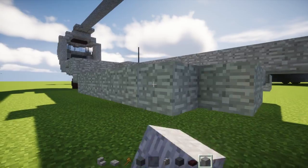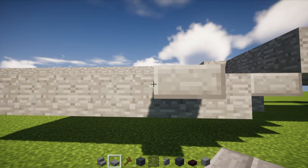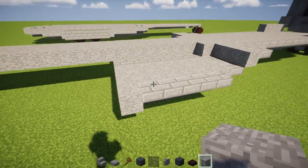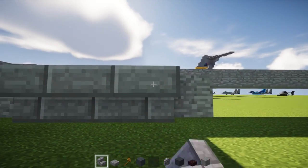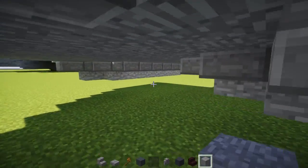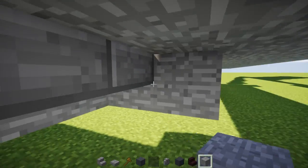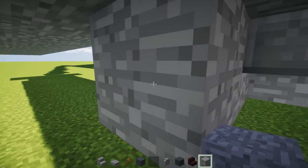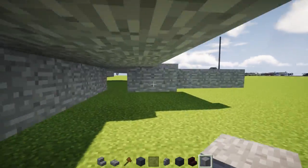On the side, skip this stone block, add two stone brick slabs, three stone brick stairs, and a stone block — same thing on the other side. Then go under here where this stone brick slab is and make it two stone blocks wide towards the inside — same thing on the other side. Make this part 8 blocks long: 1 through 8, and put one on the side of that — same thing on the other side.